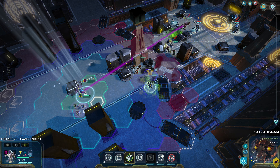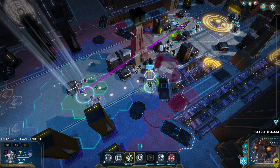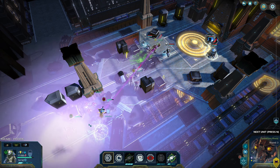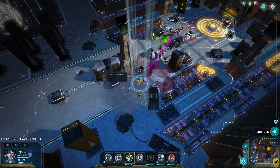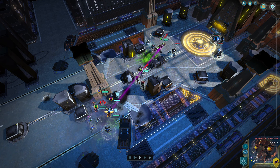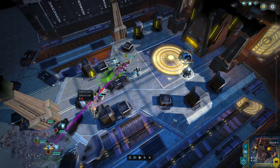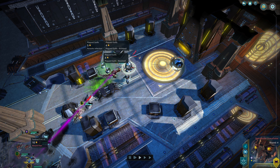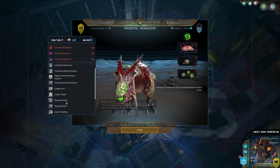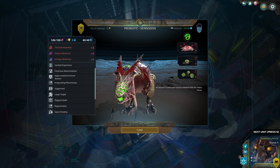Moving units up here and there, doing overwatch - probably won't hit anything. Then regen going. The unit with plague quills reacted to melee hits! Plague Quills - I didn't realize this unit is covered with serrated quills: each time it takes damage it expels quills dealing damage. I didn't even realize that - that's amazing!